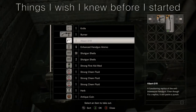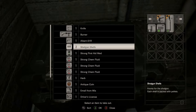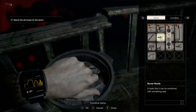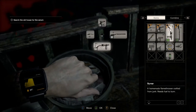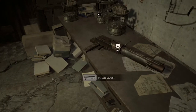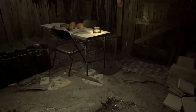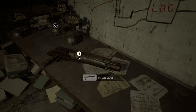A few things I wish I knew before I started: weapons can't be discarded once you pick them up. I made the mistake of picking up the burner without realizing I couldn't get rid of it — it wasn't a big deal and I adapted. I also didn't know that the grenade launcher appears again at the end of the game if you don't pick it up in the house. If I'd known that I probably would have collected grenade rounds, but I managed anyway.